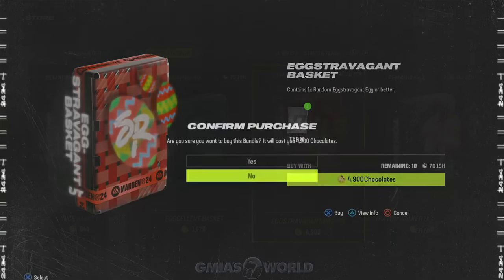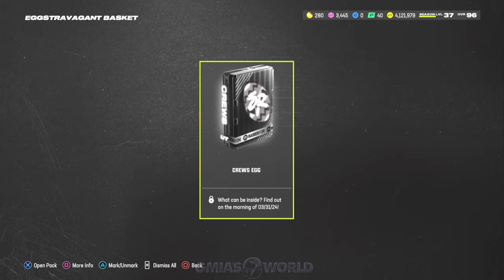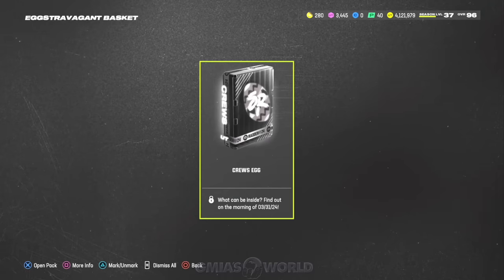We got a Cruise Egg — this is really bad because we already know that a lot of what comes out of it only quick sells for 4,140, and the Cruise cards are mostly garbage. So this one sucks. We're not really worried about that, but we'll be right back into the store focusing on those as well.